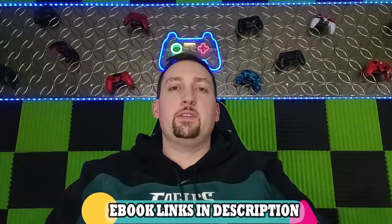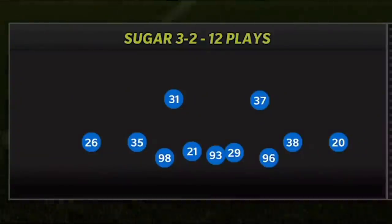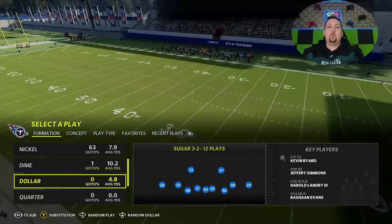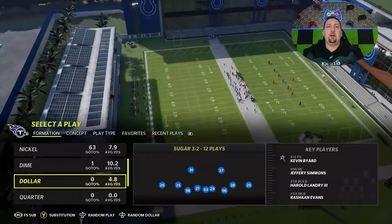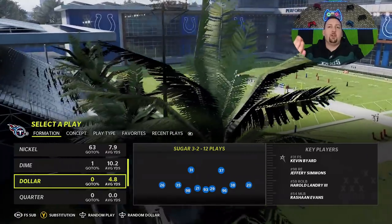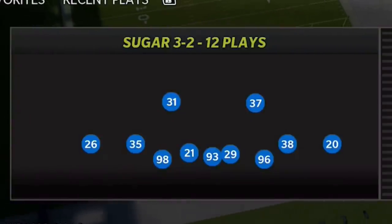Welcome back Money Team, this is Matt Money Shot with the man himself. As always, got a new defense for you guys today. This defense I just recently found, and I gotta be honest — this defense is so good it might make me change my playbook entirely. The formation is the Dollar Sugar 3-2. I'm in the Titans playbook right now. When I put out my top five defensive playbooks, the Titans was on it — it's one of the better playbooks. All the playbooks from the Belichick tree are typically the best because they have a good amount of defensive formations.